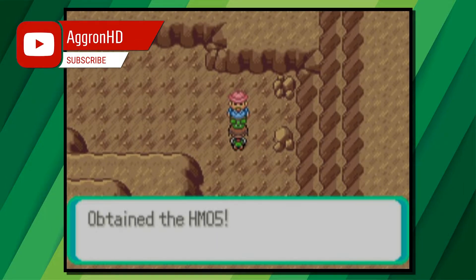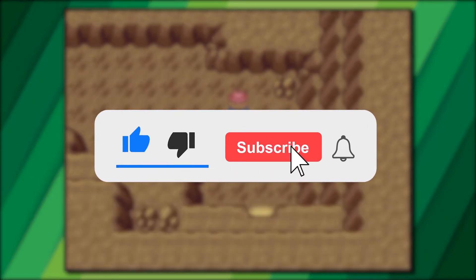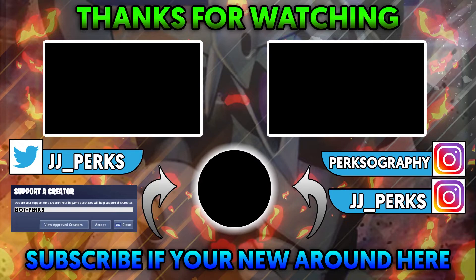That's how to find HM05 Flash on Pokémon Emerald. If you found the video helpful then be sure to like and subscribe. If you're new around here then I upload simple Pokémon guides for all different Pokémon games so be sure to check them out. Thank you everyone for watching, bye! And see you next time!